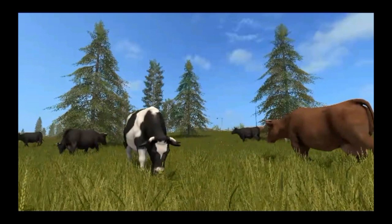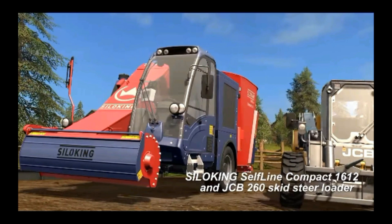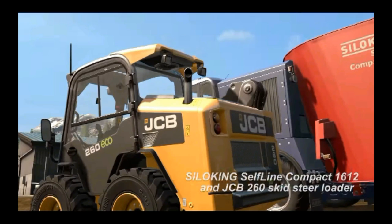The trailer then moves to focus on the cows and how we feed them. If you're familiar with FS15, hay, straw, and silage are used to feed cows. Two new pieces of equipment are introduced: the Silo King Self-Line Compact 1612 and the JCB 260 skid steer loader. The Silo King is similar to the ration mixer from FS15 but with tweaks, and the skid steer loader is essentially new to the vanilla game — great for loading and unloading bales more efficiently than the telehandler.